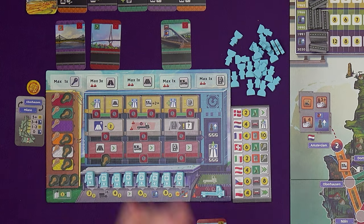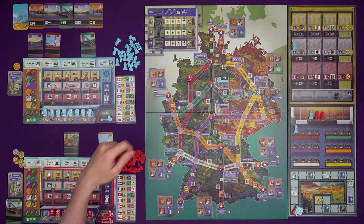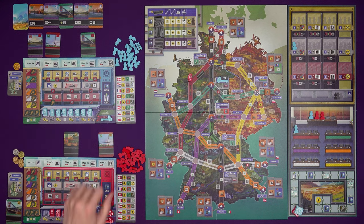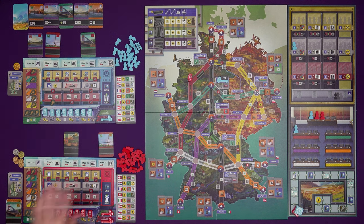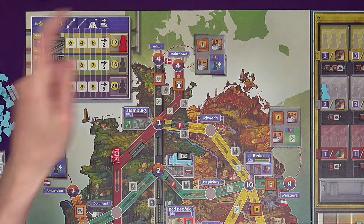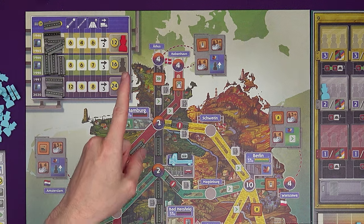Option B is refresh your hand. Instead of playing a new card, you can pick up all the face-up cards you've already played and put them back in your hand. If you do this, you get a Deutschmark for every card you picked up — so the later you leave it, the more money you'll get, but you'll be more limited by available cards in the meantime. Option C is gain funding. If you haven't already done it this era, you can put one of your employees on the funding space on the dashboard to gain Deutschmarks equal to the amount shown: 12, 16, or 24 depending on the era. Each player can do this but only once per era.